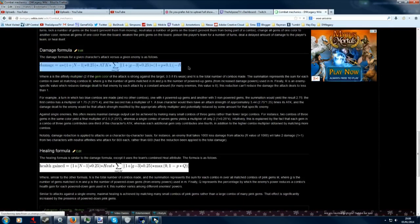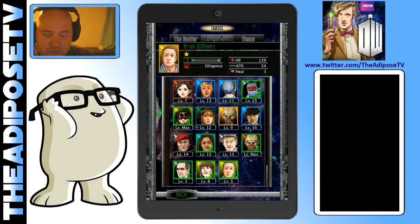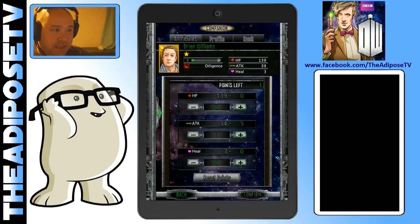They've actually got the full formula here for how the damage is calculated. We aren't going to go properly into exactly how that formula works, but if you want to, go and have a look at the link. I'm going to strip it down just a little bit. In front of you you can see Brian Williams — I'm going to put one point into his attack, and you should see now in the top right-hand corner of your screen his attack is now 39. I'm going to call that 40 — it's close enough.